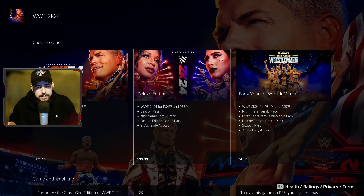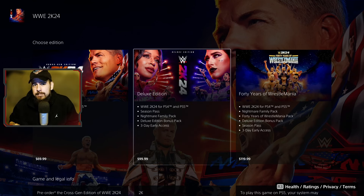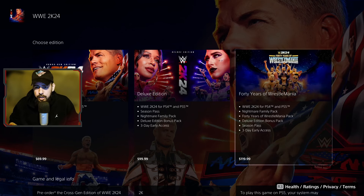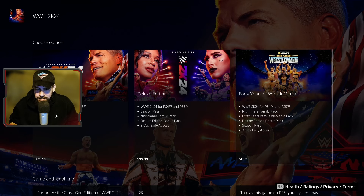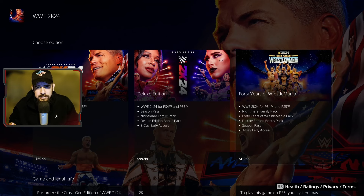For the Deluxe Edition you're looking at WWE 2K24 alongside the season pass, the Nightmare Family Pack whether you pre-order it or not, the Deluxe Edition bonus pack, and three days early access. The game comes out March 8th, but if you get the Deluxe or 40 Years of WrestleMania edition you'll be able to play on March 5th. Most of us are getting the one with the season pass.